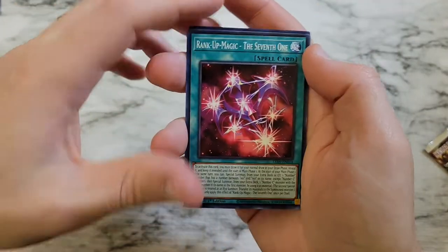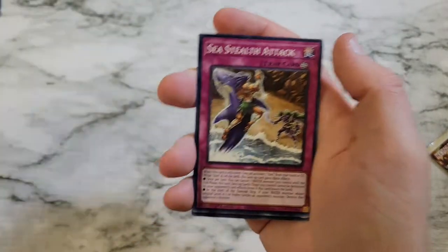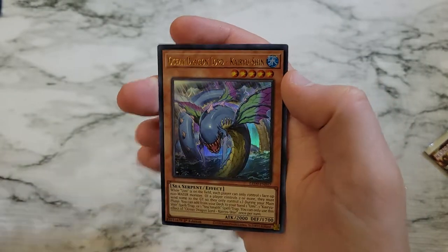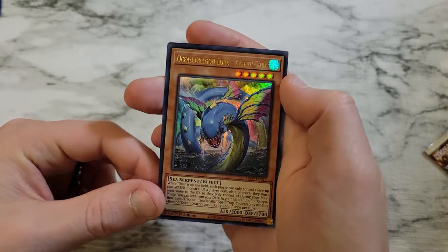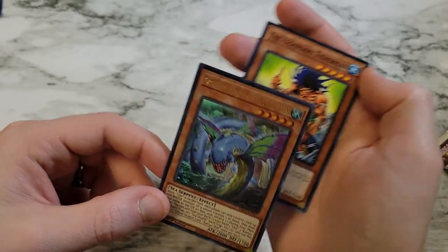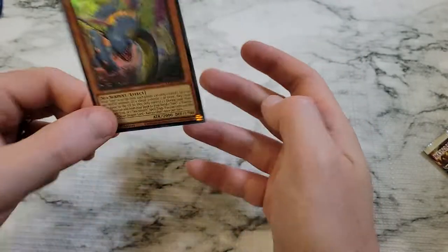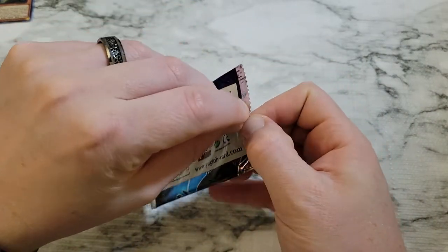Rank Up Magic the 7th one, Sea Stealth Attack. Got another Ultra Rare — Ocean Dragon Lord, Tyrushen. That's a good card, probably one of the better playability ones. Got Legendary Fisherman in the back here. Very powerful card that searches out about 10 cards total.